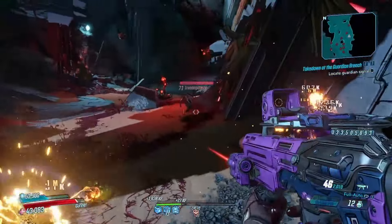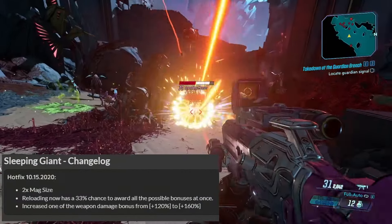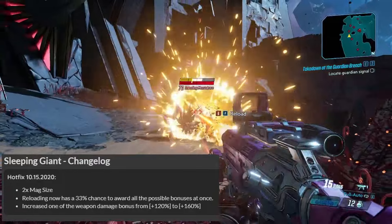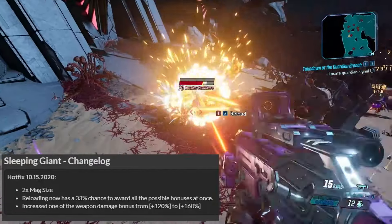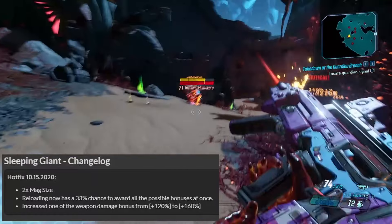The Sleeping Giant has received a single buff, but it was a pretty big one — a doubling of the mag size, adding the possibility that reloading has that 33% chance to reward all the buffs, and increasing the weapon damage bonus from 120% to the 160% that it currently is.